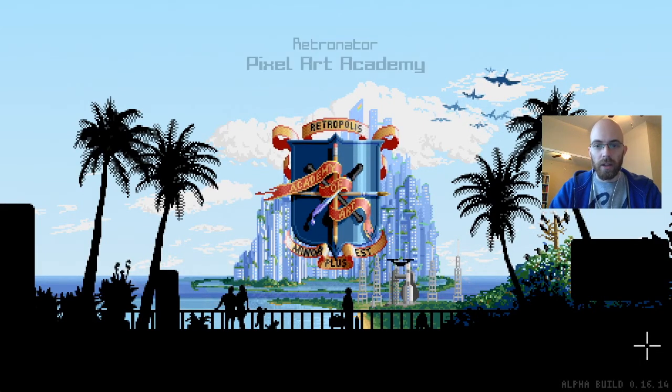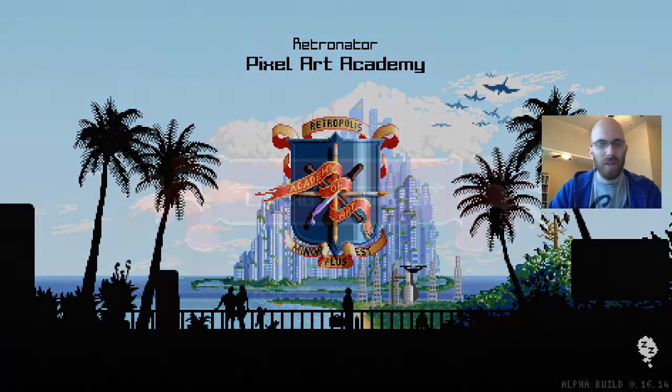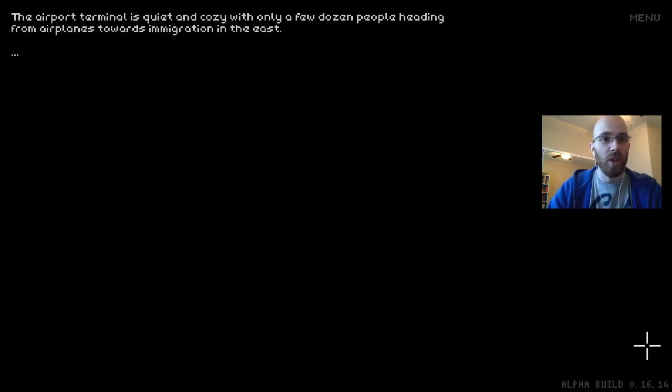Here's the Academy of Art coat of arms. Episode zero — 'Before it all began.' Chapter one: 'Living the Dream.' So we're playing chapter one right now, there are going to be three chapters. The airport terminal is quiet and cozy with only a few dozen people heading from airplanes towards immigration in the east.